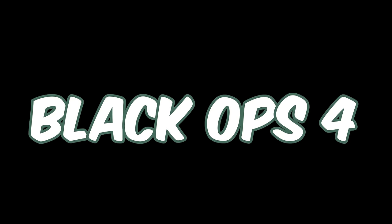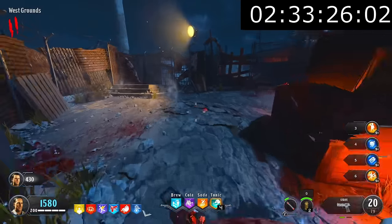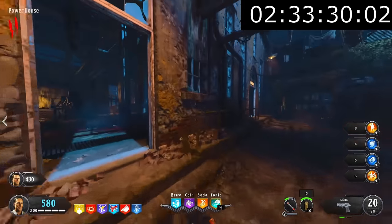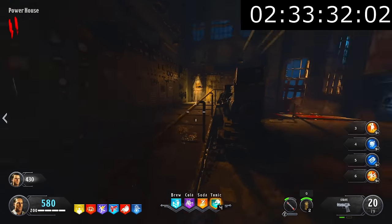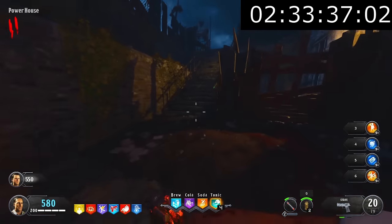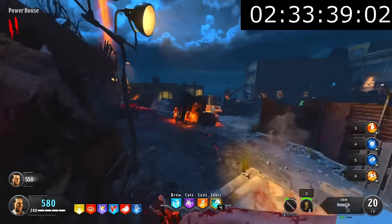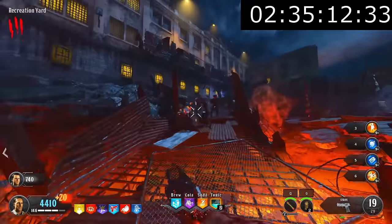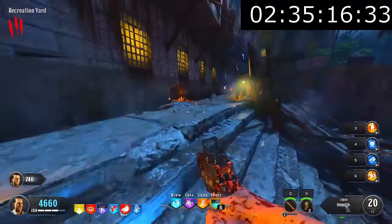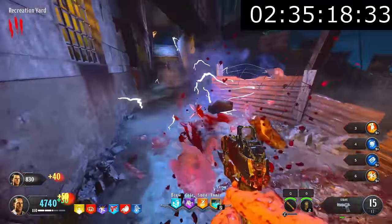We were now onto without a doubt the most controversial map on Black Ops 4: Blood of the Dead. This map is split 50/50 in the community — you either love it or hate it, there's no in between. Up until now, all of my experience on Blood of the Dead was on PS4, so I don't see it in a great light. But maybe it'll change by the end of this easter egg. There are a few prerequisites before this easter egg actually starts: we need to get the spoon and the monkey bombs.